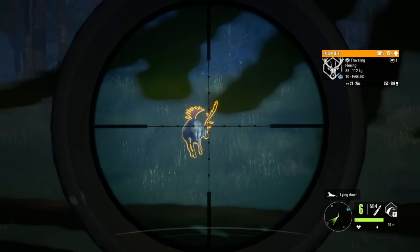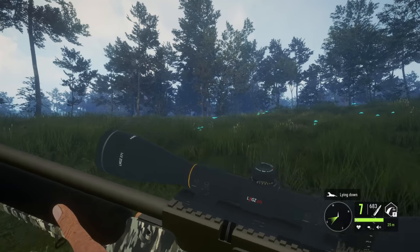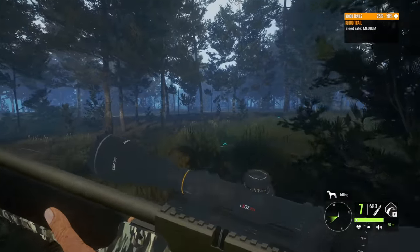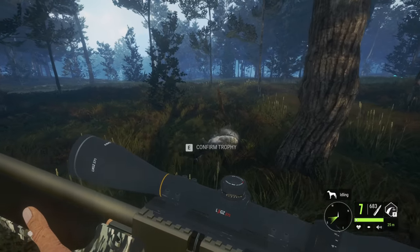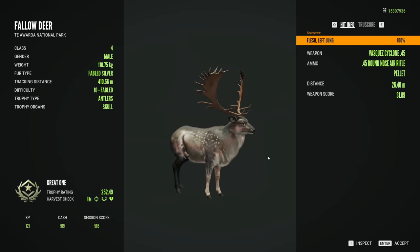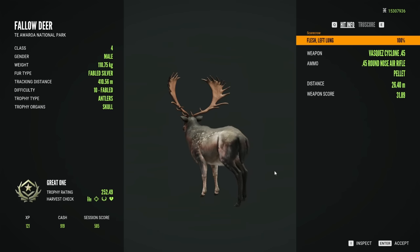He's going down! Great one fallow deer, blade rack, fabled silver — with the air rifle! Oh my gosh, that was a rush! I need to do this more often. We need to take more time with our great ones and truly appreciate their beauty before taking them down. I totally understand why Mel just kind of watches them a bit before shooting — it gives you a feeling unlike any other, building up anticipation to the shot. He's beautiful. 252 points — fabled silver great one fallow deer with the blade rack. Finally have a blade rack in the lodge! That's so awesome, I can't believe we finally have a blade rack!